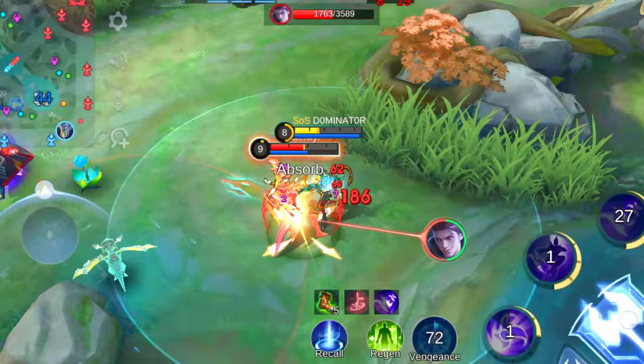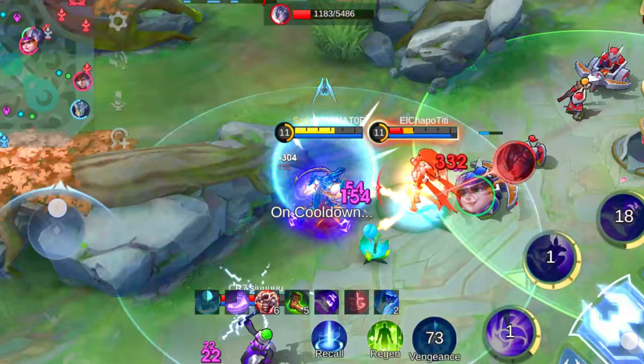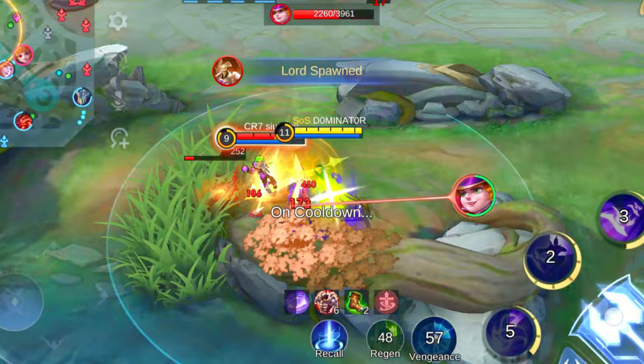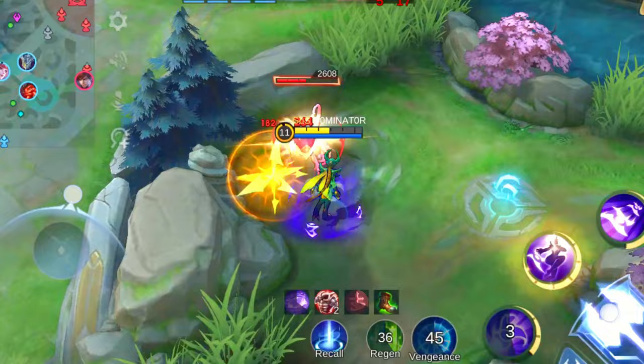Karrie thrives when she can freely unleash her basic attacks, so watch out for crowd control effects and poke abilities that can slow down her stack-building process or prevent her from reaching 5 stacks. She's powerful against high HP foes like Hylos, Belerick, Hanabi, and Grog. The bigger they are, the harder she hits. Grab Karrie, keep those basic attacks flowing, and watch as she shreds through enemies' HP like a hot knife through butter.